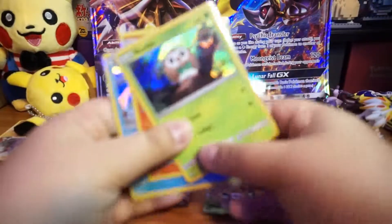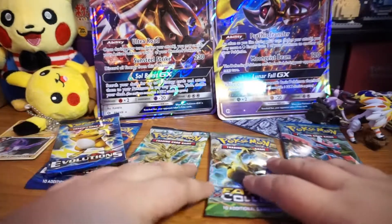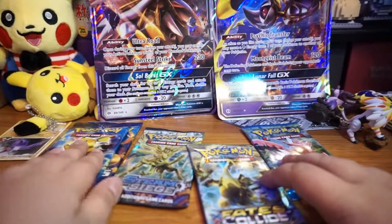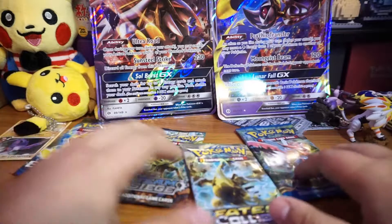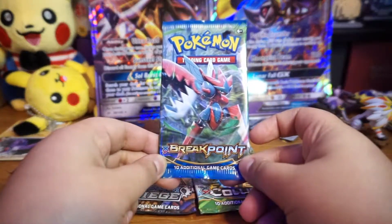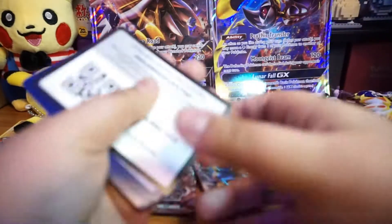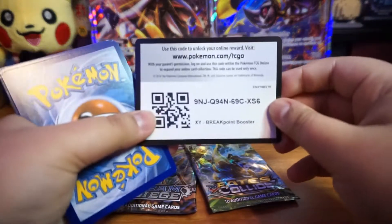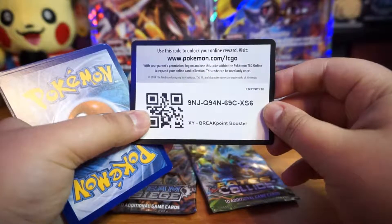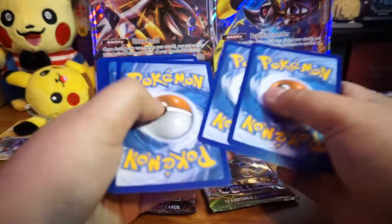Okay, now they're in perfect sleeves - that's pretty cool. I'll save the Evolutions pack for last. Let's go with Breakpoint first and see what we get. Here goes the code card for the box. I'll do the card trick - one, two, three.